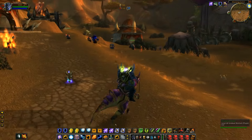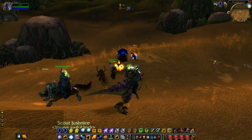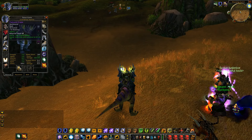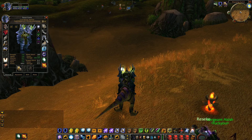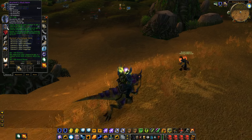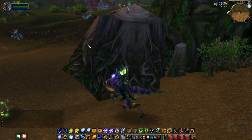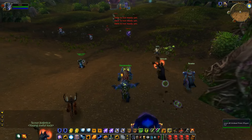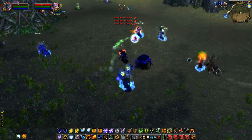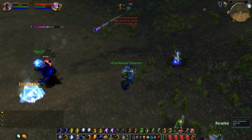All right, our team has got the second flag. We've got a druid flag carrier which is very helpful. We're all grouped up outside the tunnel. I'll show you guys my gear — I've got full rank 13 set, mostly stamina gear, just trying to stack as much stamina as I can. I really like the rank 13 set, it's so iconic. I could run the MC helm off Ragnaros for two crit, but I prefer the rank 13 look. I'm going to stay back and wait for them to push in.